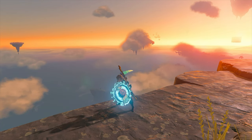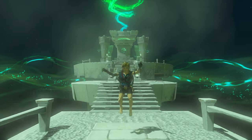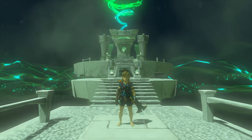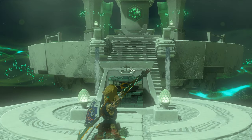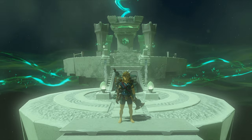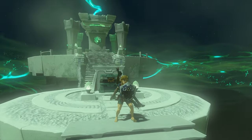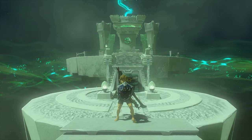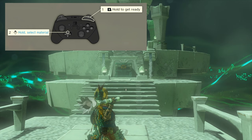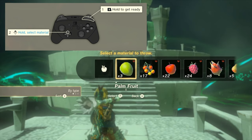First, make sure that Link always has a weapon, bow, and shield equipped. X is to jump. Y is for attack while B puts away Link's weapon. Hold ZR to use the bow and release it to shoot an arrow. B will also put away the bow. Holding ZL will activate the shield, which is also useful for targeting a nearby enemy.